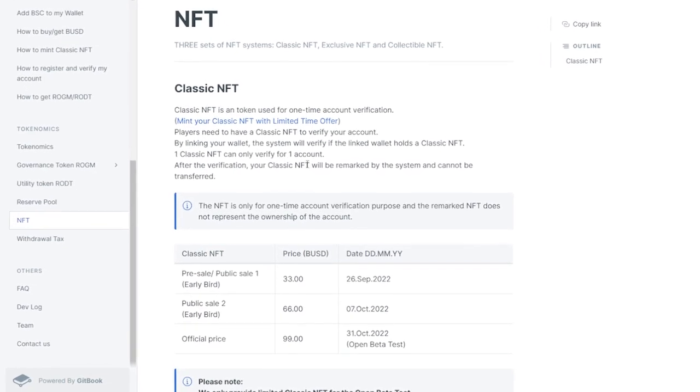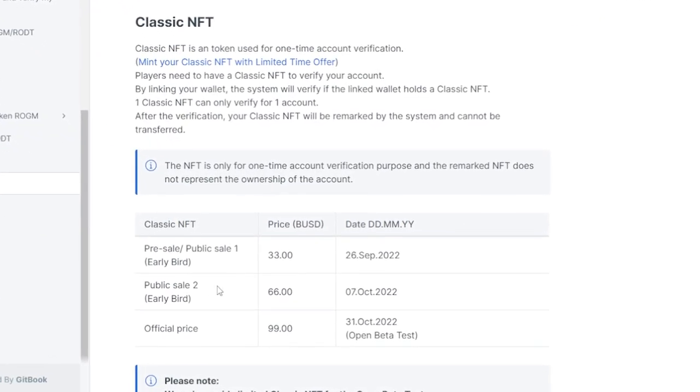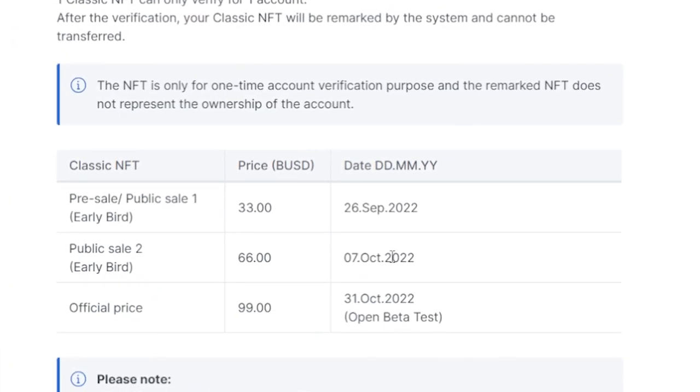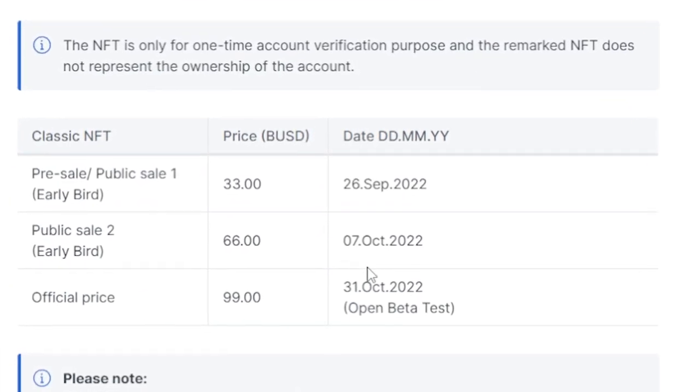For NFT pricing tiers: the first price is $33, the public sale is $66, and the final price is $99 — launching on the 31st of October 2022. Thank you guys so much for watching. I hope you enjoyed this project. All links for RO Gamify are down in the description. If you see this, comment 'I love RO Gamify.' See you!